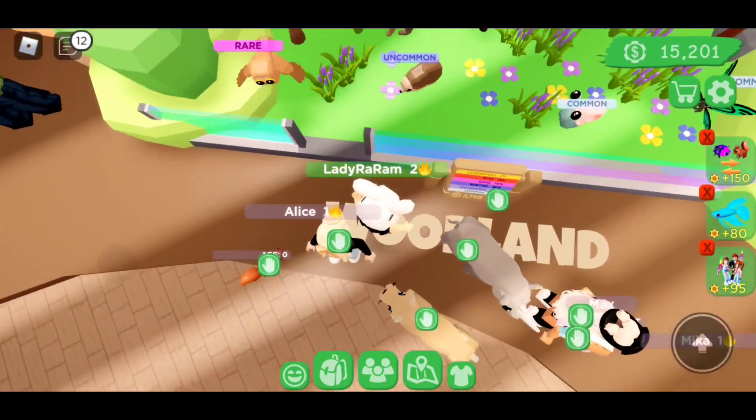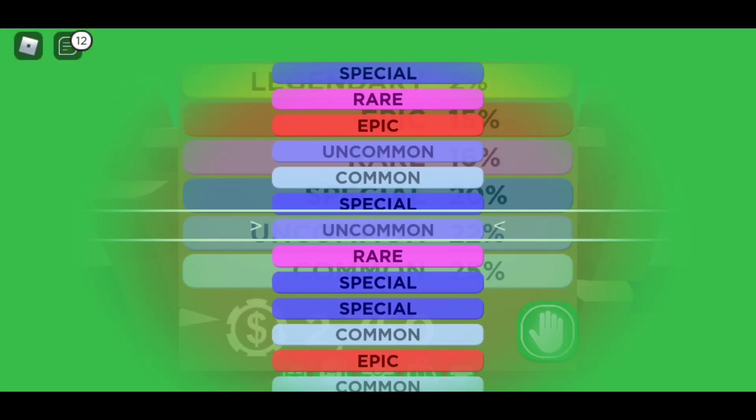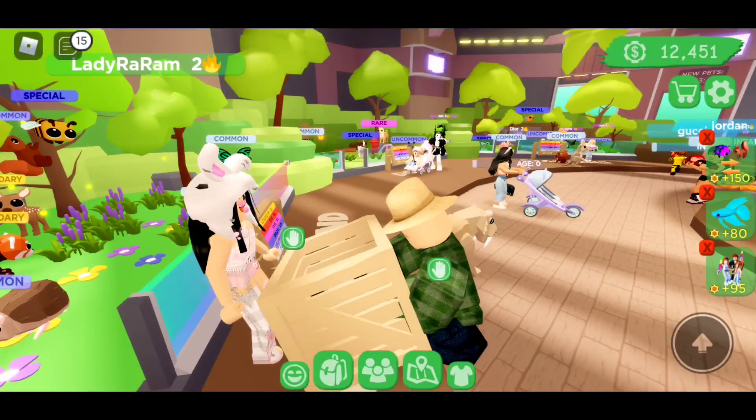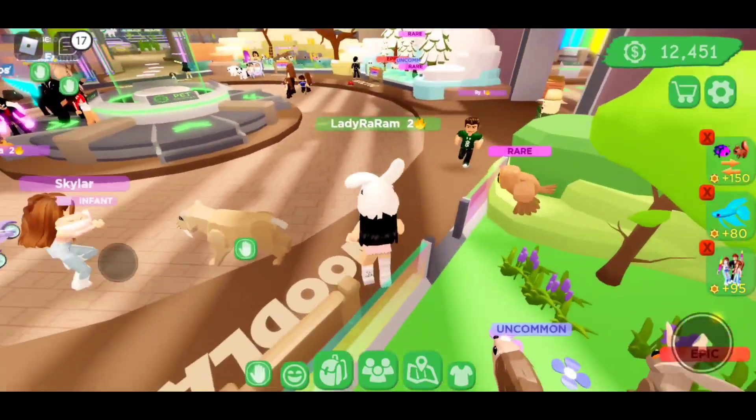Okay besties, I still have 15k to spend and now we're moving on to the woodland creatures. I really hope I get anything but a common. We got a questionable looking snail but it will have to do.